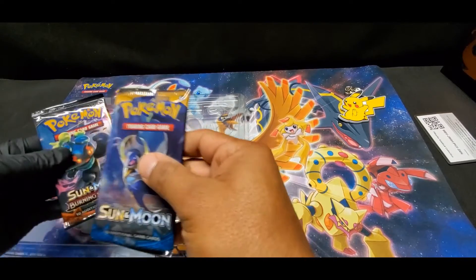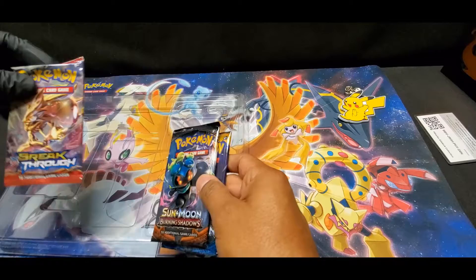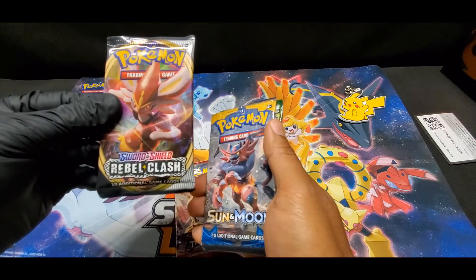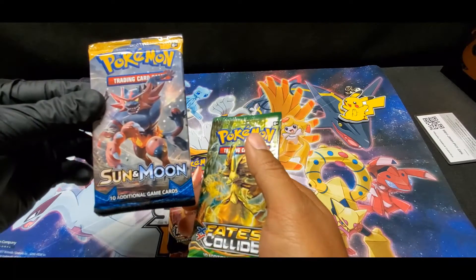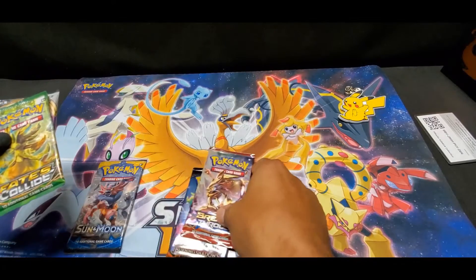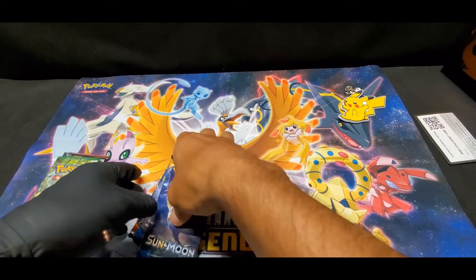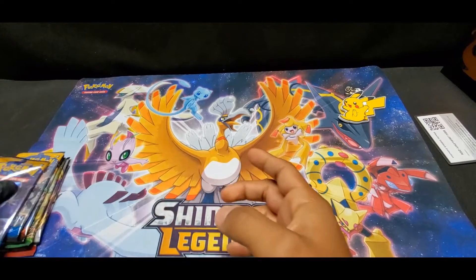These are the packs that come with it - we got a Sun and Moon, Sun and Moon Burning Shadows, and a Breakthrough. We'll also bring in the ones we found on the side: a Rebel Clash Sword and Shield, Sun and Moon, and Fates Collide. We'll just start opening them - we have six packs total, let's see what we find.